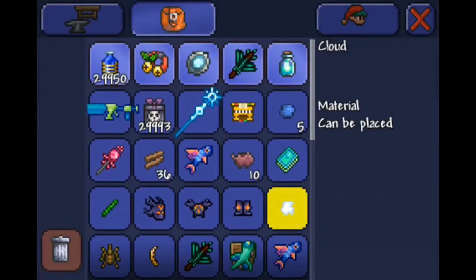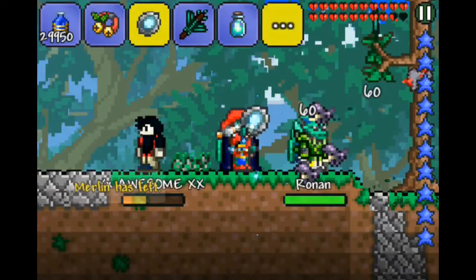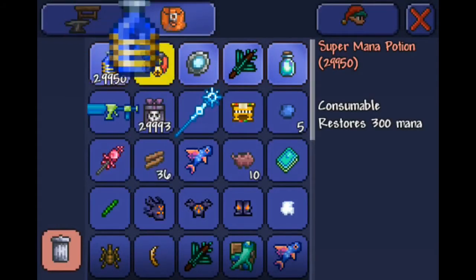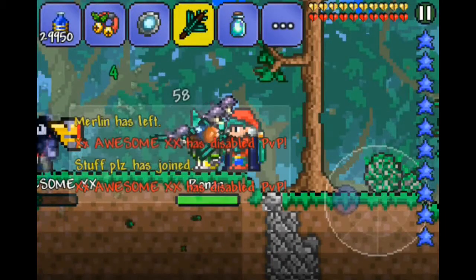The thing that you really need is the mirror, because it's called the Magic Mirror Duplication Glitch for a reason. First of all, you need to click the Magic Mirror, and then half a second goes by, go into your inventory and grab the item that you want to duplicate, and then eventually it will duplicate for you, because it kind of glitches out — I don't know why.